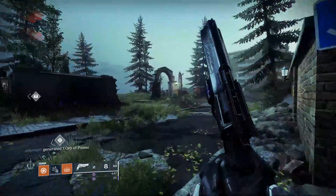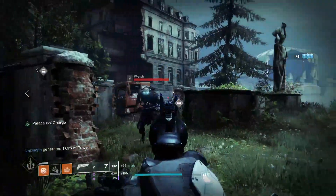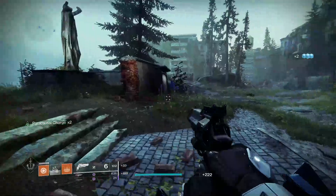You'll want to head over to Trostland and charge your Hawkmoon's paracausal shot. I don't know exactly how many charges you need, but one wasn't enough. I ended up doing it with 5.